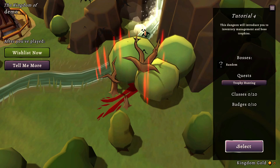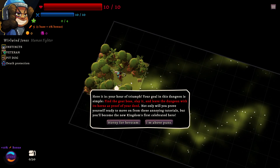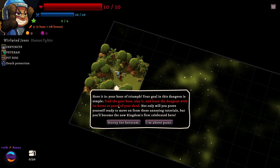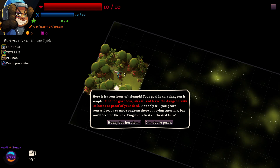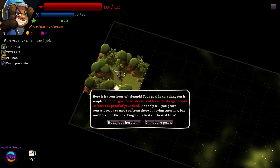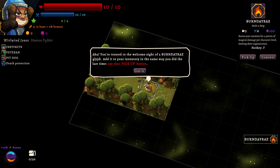Inventory management and boss trophies. This seems like a well-made tutorial — I've played a fair few demos over the past couple of weeks with varying quality, and this seems very much on the high end of that. The goal of the dungeon is simple: find the goat boss, slay it, and leave the dungeon with its horns as proof of your deed. Not only will you prove yourself ready to move on from these tutorials, but you'll become the new kingdom's first celebrated hero.